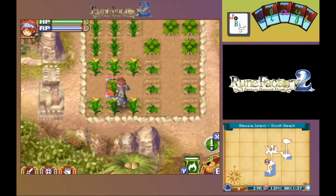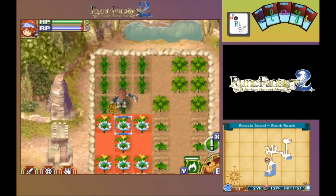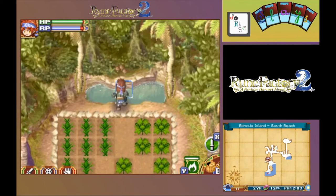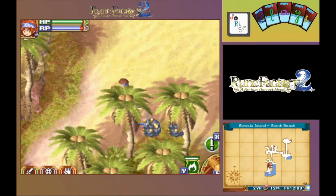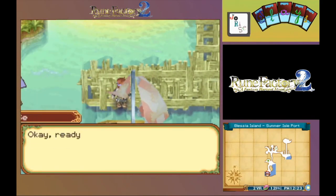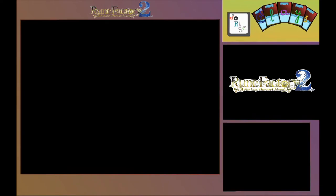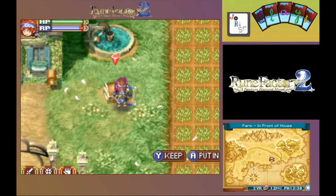We are going to need more water right about now. Got a skill out. Let's do a little mining. Get a scrap iron and an amethyst. Now to get back to the village. Back in the village now. Let's get back home. Put some stuff into shipping.